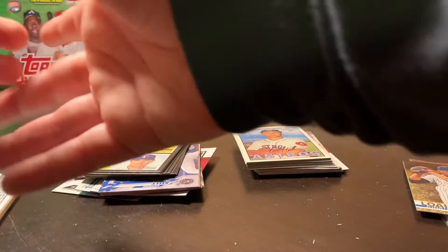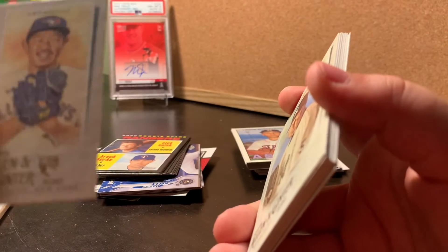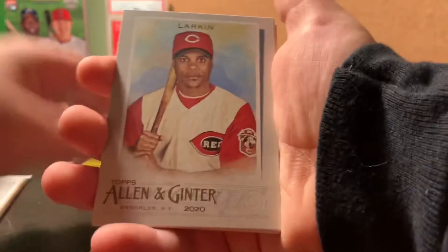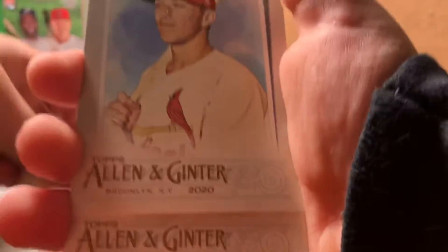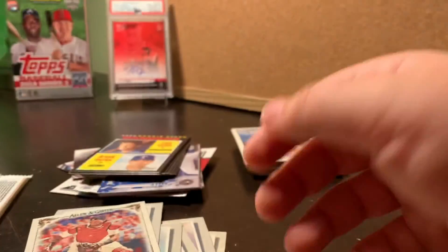Looking for that hit here. It's a mini — a freaking mini card. It's a mini rookie, not a hit. Yamaguchi. I hate mini cards, they're not worth anything. Barry Larkin. This pack's the worst. That was a big friggin' whiff.